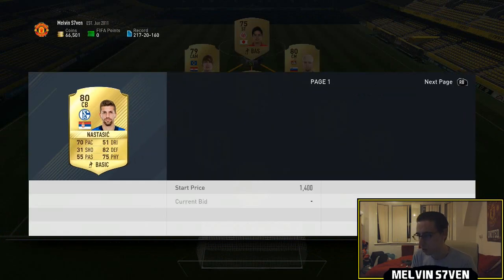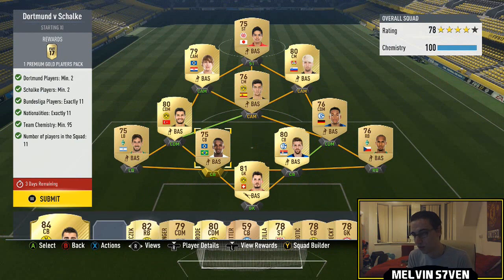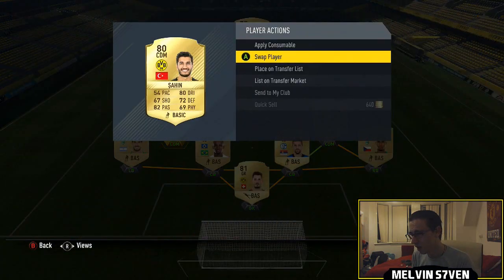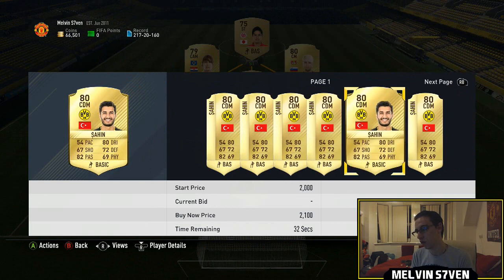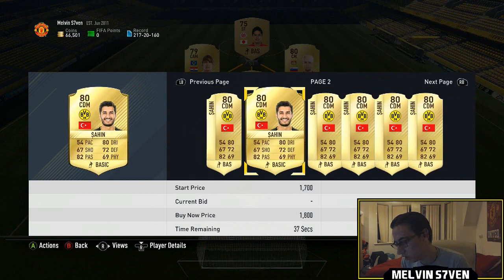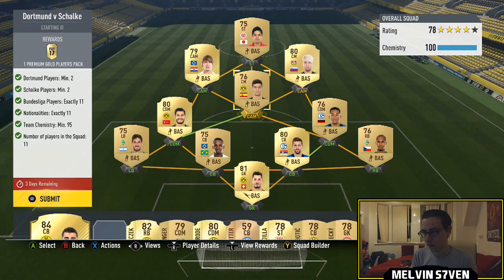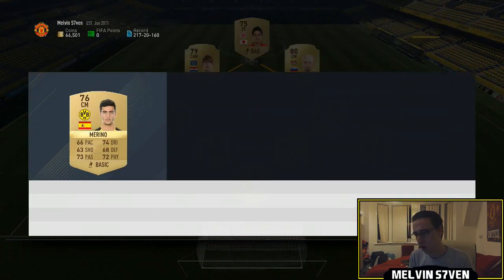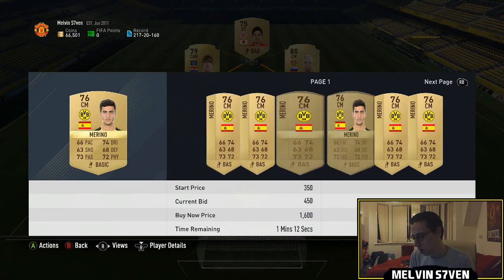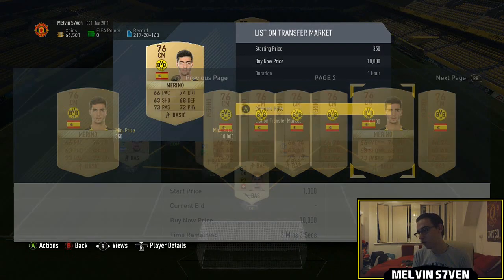Nastasic I'm surprised isn't more, because of his obscure nationality and he's a Schalke player so you obviously need him, but he isn't too expensive. Nuri Sahin is probably 1,000, 1,500 absolute max. The other Dortmund player I've got is this centre midfielder — Moreno, I think — probably around 1,200 or something like that.